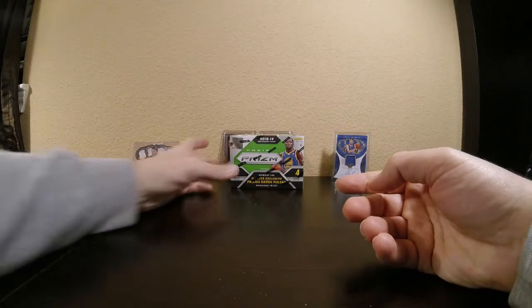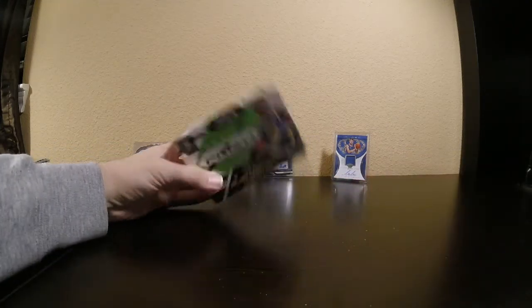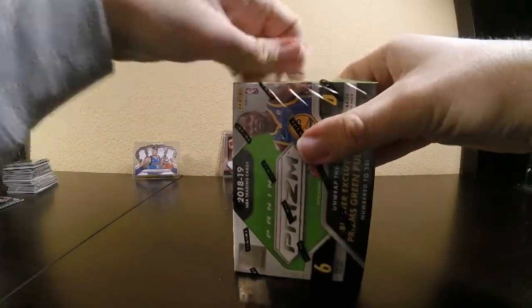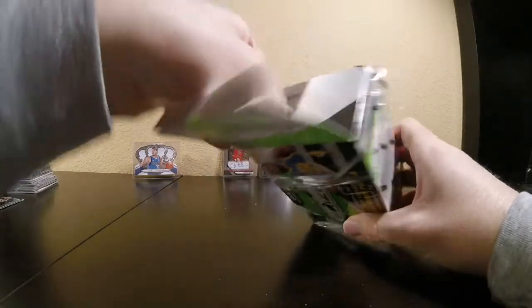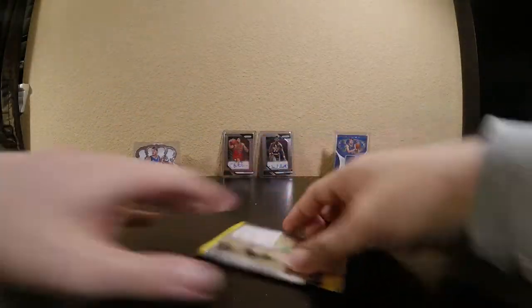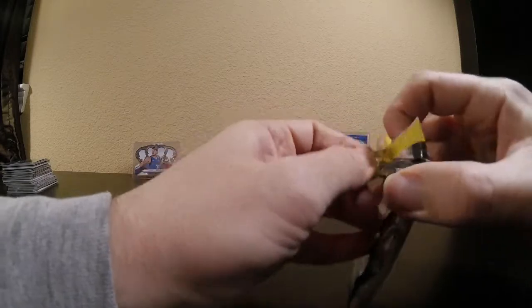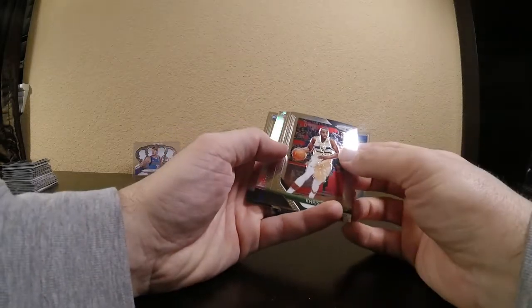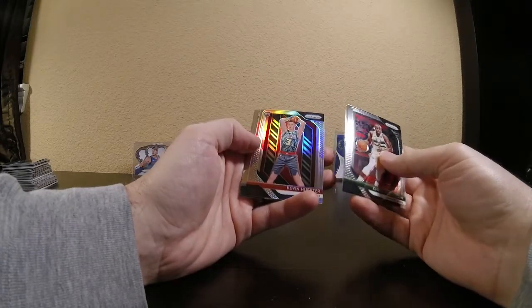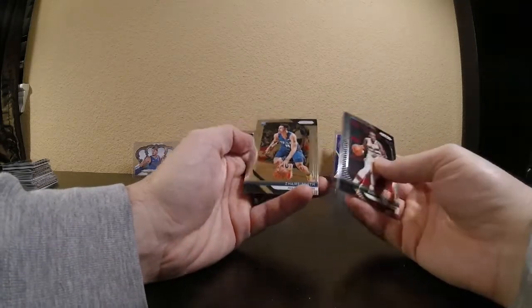We've made it down to our last blaster here. Hopefully, since it's been on camera the longest, I'll have the best of luck. Got a silver — oh, silver rookie. Let's see: Chris Middleton, Thon Maker, Kevin Herter — I was really hoping that was a Trae Young because I saw the red — and Zaire Smith.